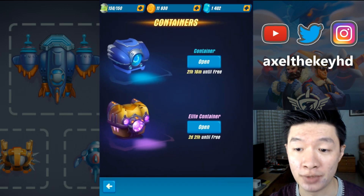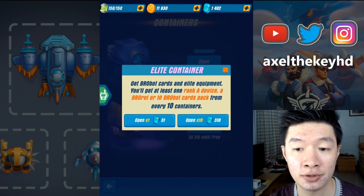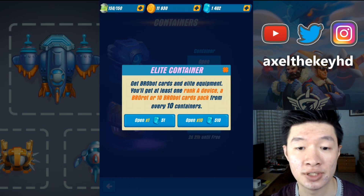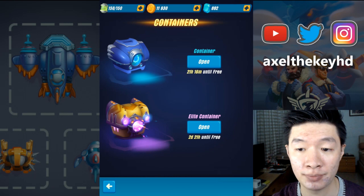How many crystals will I be able to spend for this one? Probably just 2 rounds, and the first one will cost me around 510 for getting the 10 items — a rank 8 device and the other robot cards.